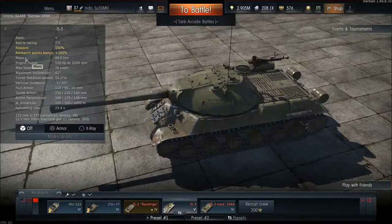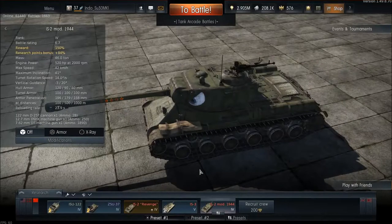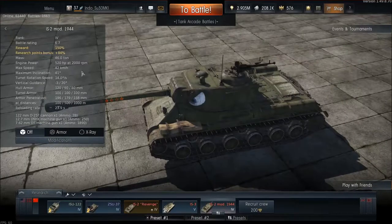Its mass is 48 tons and the engine power is 520 hp at 2200 RPM, giving it a very good speed of about 40 kilometers per hour on asphalt and normal paved roads. Its hull rotation speed is 10.2 degrees per second, which is actually slower than the IS-2 Modified 1944, which has 14 degrees per second.